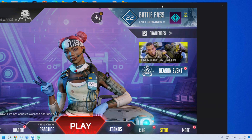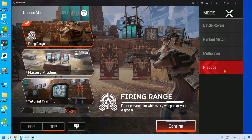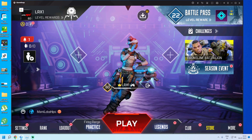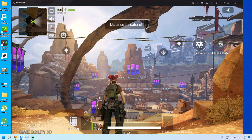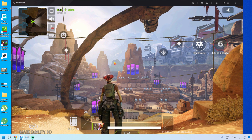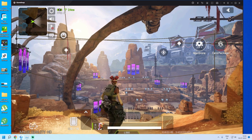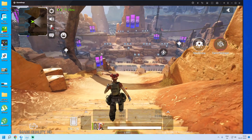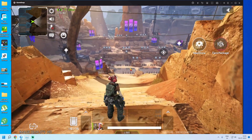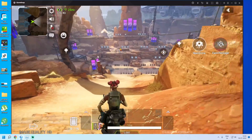First, remember to check that BR mode is selected. Select Practice from the mode and click Play. Our practice session has started, but as you can see, I cannot move and the mouse is not locked. I have to use the mouse middle button or press and click on the arrow to move around.